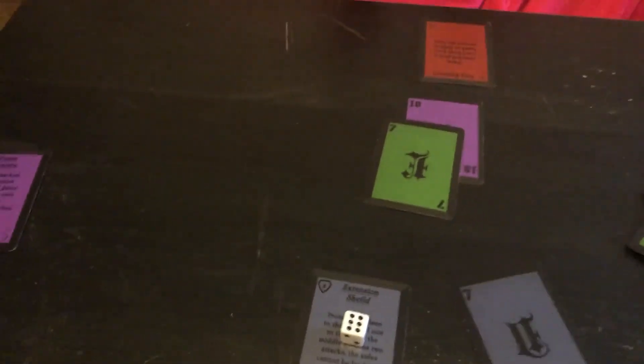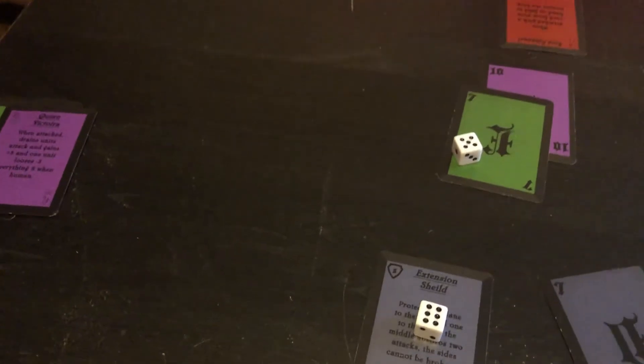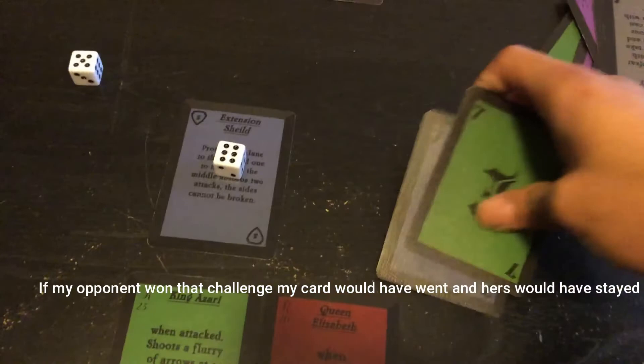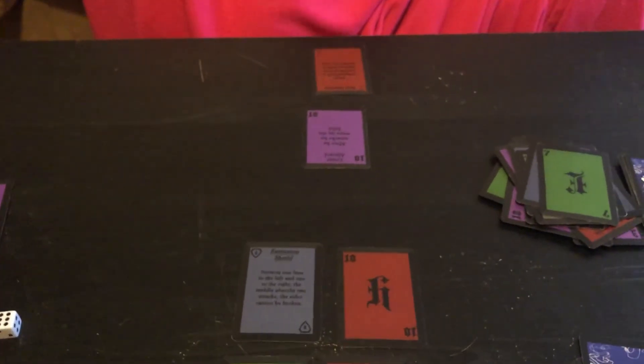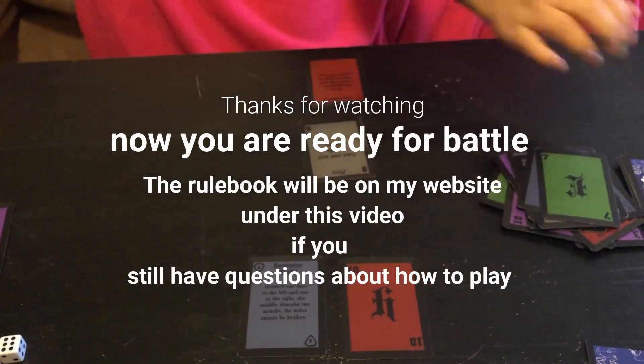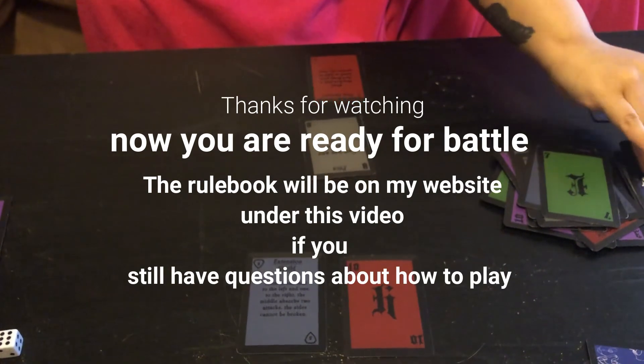I rolled a six and she rolled a five, so I go ahead and defeat her seven. Both cards go into the discard pile. Then my opponent puts down an Extension Shield and draws a card.